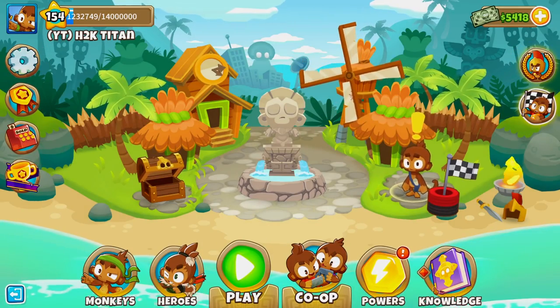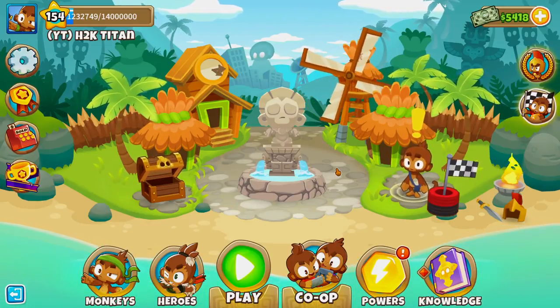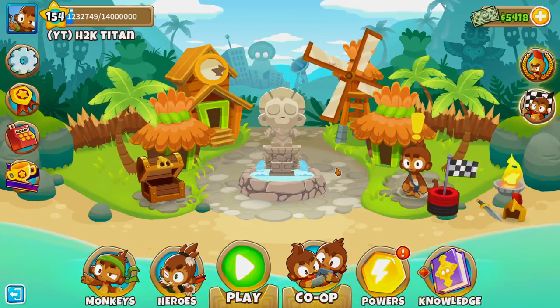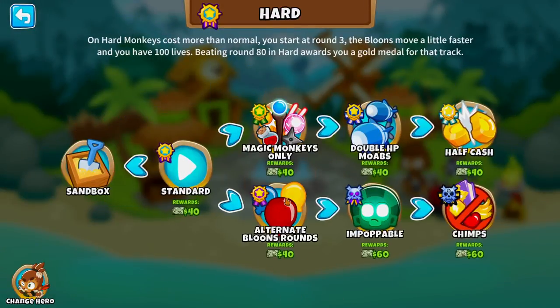One more thing — we will have our monkey knowledge turned off and we will not be using a hero. So feel free to throw in whatever hero you want and feel free to turn on your monkey knowledge, because having more money and having your hero is going to make this a lot easier to pull off. Now let's jump into the actual guide.